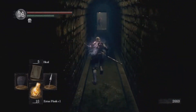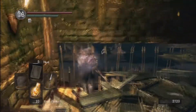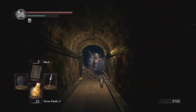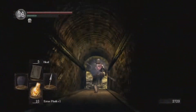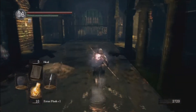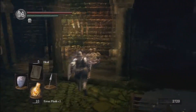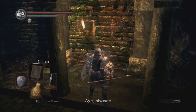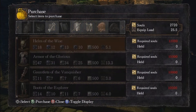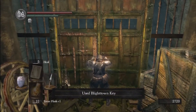We're going to head on into Blighttown now. To get to Blighttown, just head back down towards the Gaping Dragon boss fight room. You're going to want to go over to this big door next to where the merchant was. Let's see if he has anything different for us — probably not. Head over to this door and you can see it says 'Use Blighttown Key.'